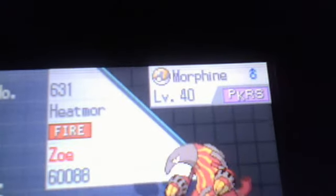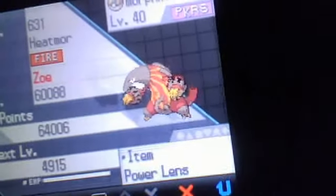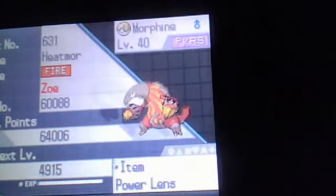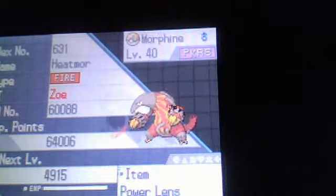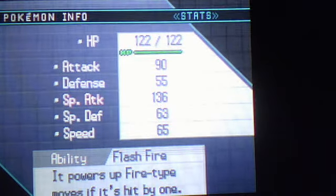Morphine has Pokérus, which I found from the Patrat right at the start of the game, and I decided to keep it in my PC so I can EV train easier. Then I have the Power Lens, which you can get from the Battle Subway for 16 battle points. Every time I defeat a Litwick or an Eelektross, I get four points, which is one stat point.